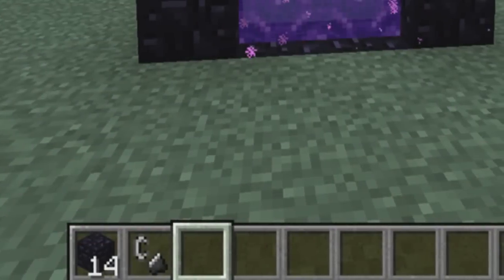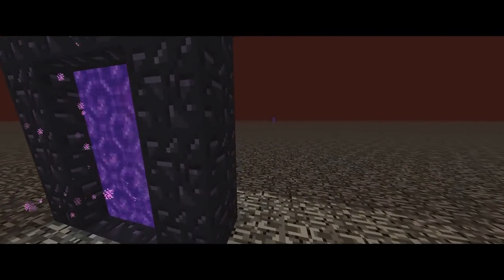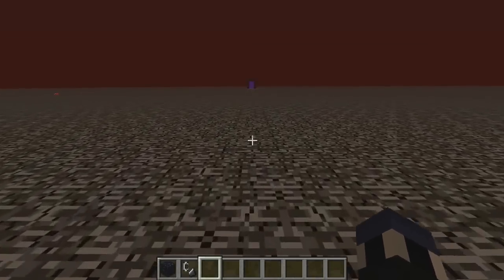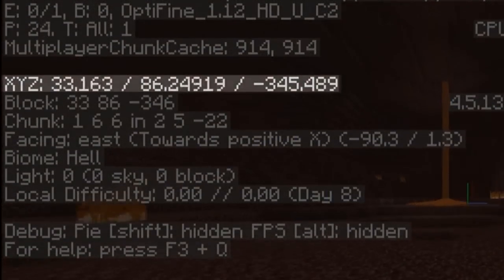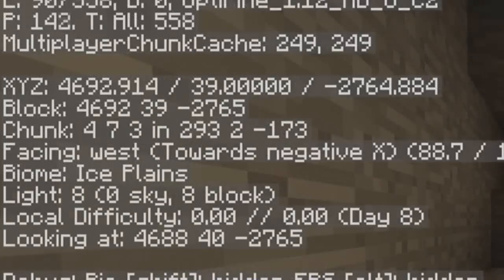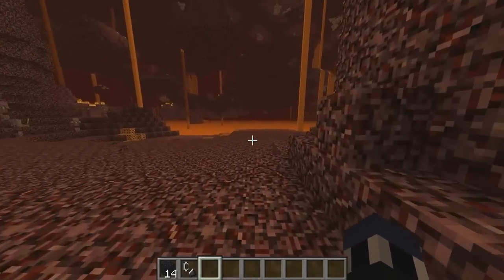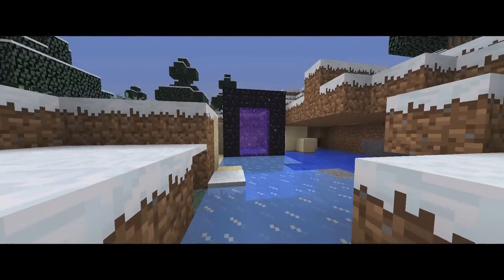If you bring enough Obsidian with you into the Nether to create another portal, you can travel a large distance in the overworld in a short amount of time. For each block that you walk in the Nether, you will walk eight blocks in the overworld. Running a large distance in the Nether, then creating a second portal, then leaving through the new Nether portal will bring you to an area quite far from your starting location, depending on how far you traveled from your original spawning location. You should definitely give that a try if you haven't already.